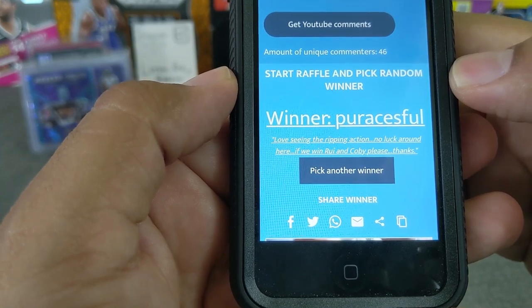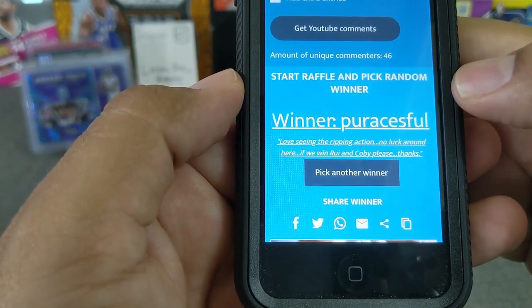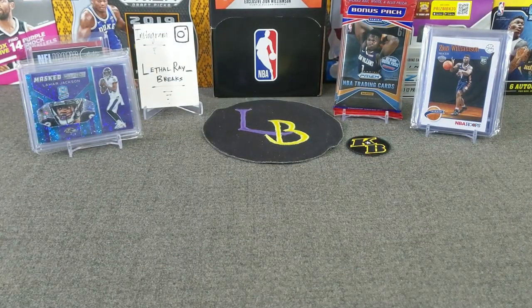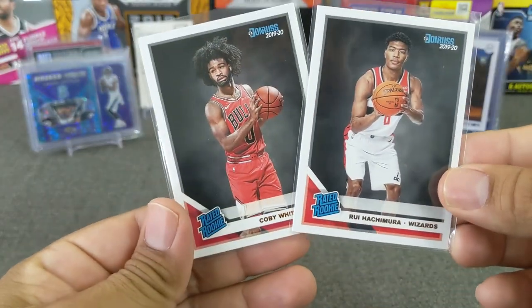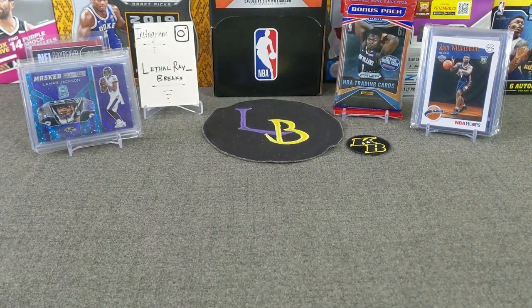Pura Cessful — 'Love seeing the ripping, no luck around here. If we win, Rui and Kobe, please.' You got it, Pura. Congratulations! Appreciate your support. So you are the winner of two nice rookie Doris cards — Rui and Kobe. Congrats! Go ahead and send me your information and I'll get those out to you.